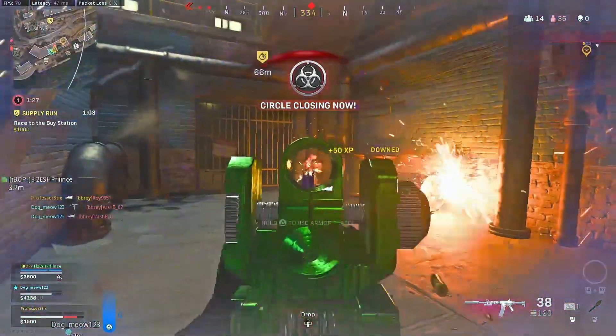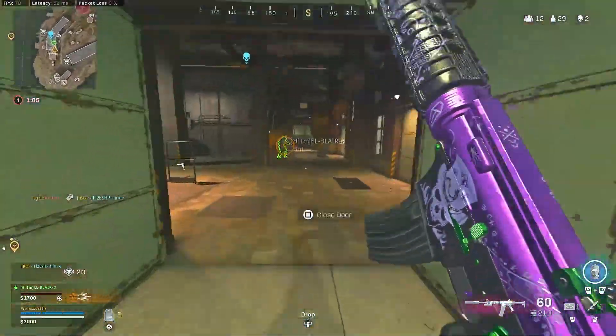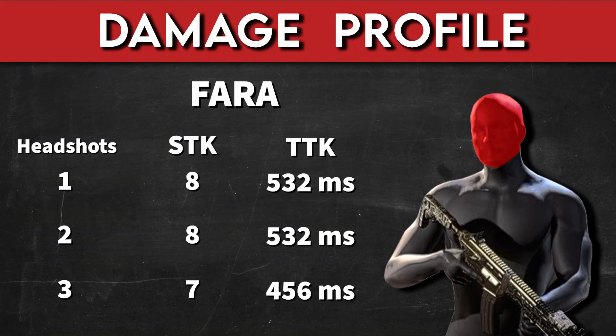Let's take a look at the time to kill. If you're hitting all of your headshots, the Pharah will down a fully armored opponent in 380 milliseconds, compared to the XM4 which will down a fully armored opponent in 413 milliseconds. The time to kill hitting all chest shots for the Pharah is 608 milliseconds, but the XM4 has a chest-shot TTK of 578 milliseconds, which means it's a little bit more forgiving if you're not hitting those headshots. However, with the Pharah, if you hit one or two headshots, you will reduce your time to kill to 532 milliseconds, which is very impressive. And if you hit three headshots, it'll be a seven-shot kill, bringing your time to kill to 456 milliseconds.